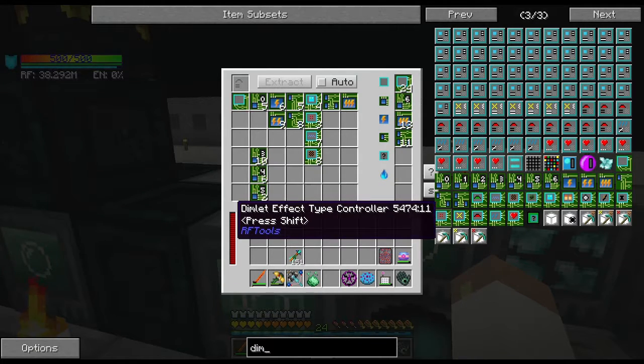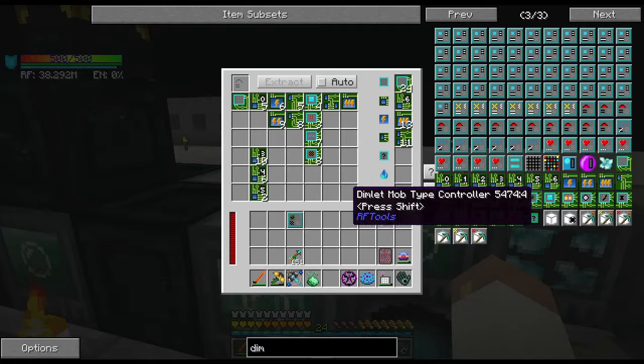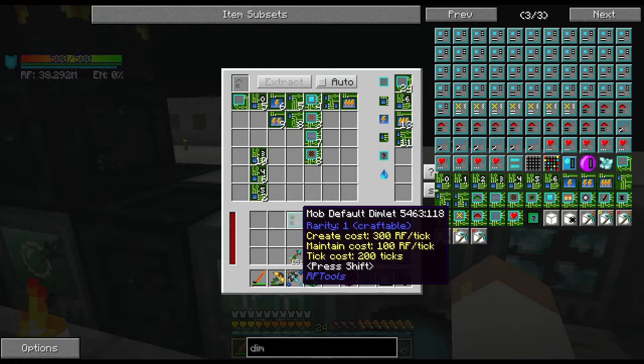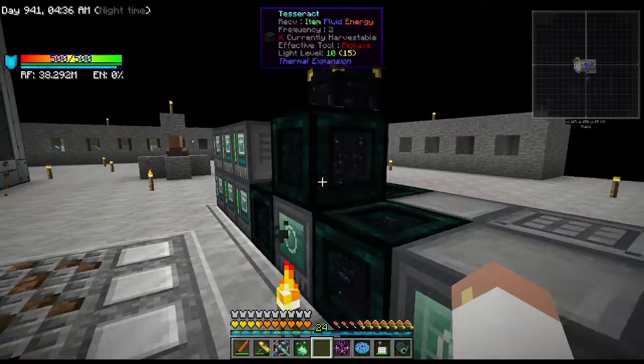Dimlet controller type, controller special type, controller weather type — what does the mob one look like? The mob looks like a checkerboard? No, it's got like a mob face on it. Yeah, this one right here — so why aren't you breaking this dimlet down? You have power. What is going on here? Why are you not breaking that down? Let's go try a different one.